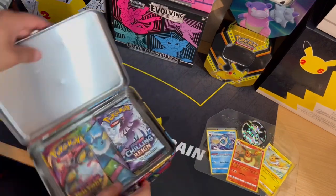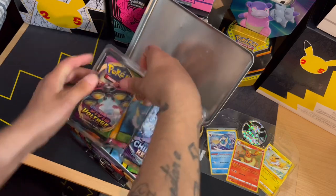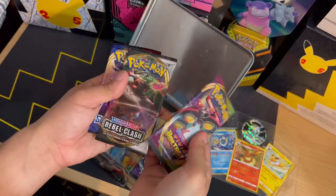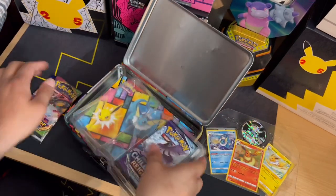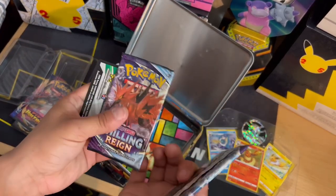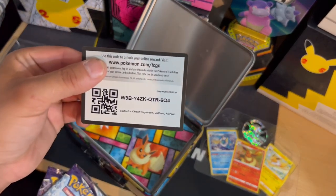So what kind of booster packs do we get in this one? We get Vivid Voltage, Rebels Clash, Sword and Shield, Chilling Reign, and Chilling Reign again. So there it is for you guys.